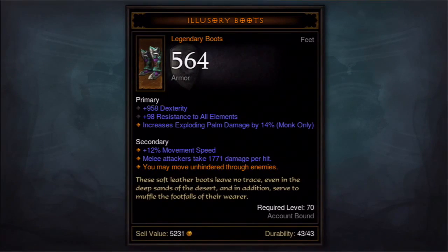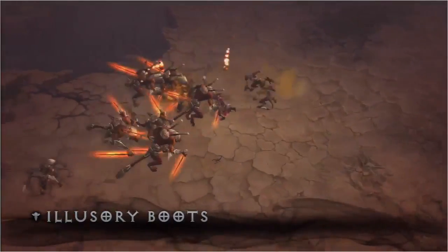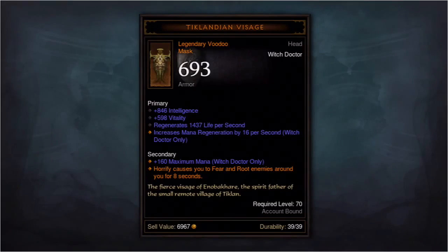The orange affix says you may move unhindered through enemies. So what does that mean? It means you have the freedom to just run right through enemies. This sort of really changes the way that you look at movement.